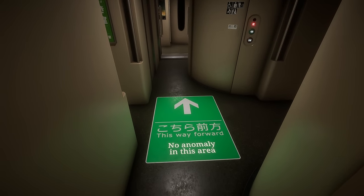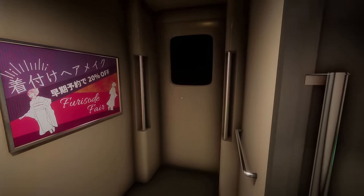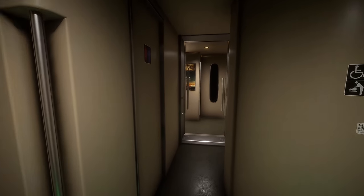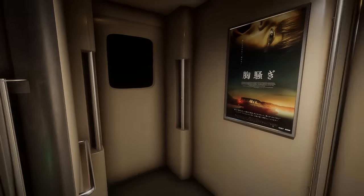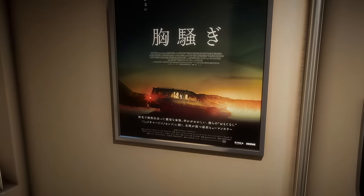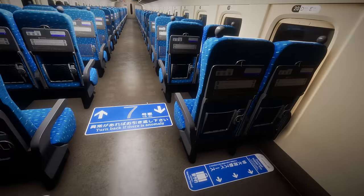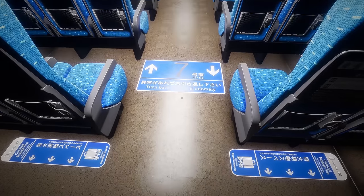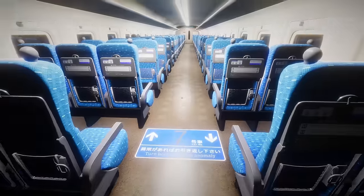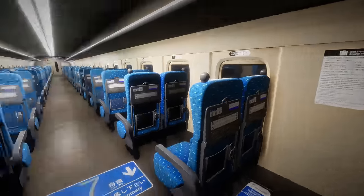Okay, we're in. No anomaly in this area - this way forward. So if you guys haven't already worked it out, this is one of those horrors where you have to spot something that doesn't quite belong in that area. Now the problem is I don't know how detailed it's going to be. That's a cool poster though - let me know in the comments what that car is. So this is car number seven. Turn back if there is an anomaly - okay, so that's how it works.